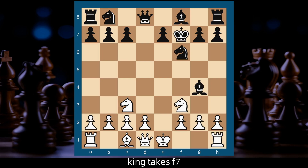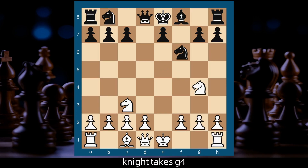King takes f7. Knight e5, check. King e8. Knight takes g4.